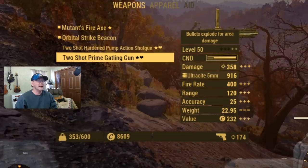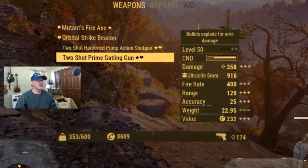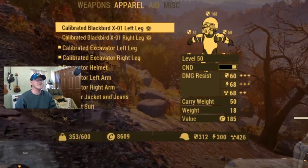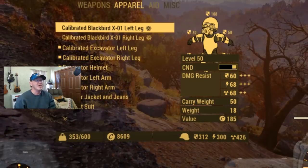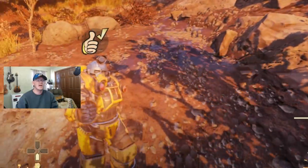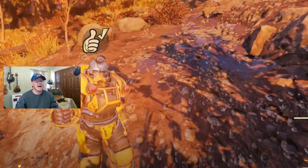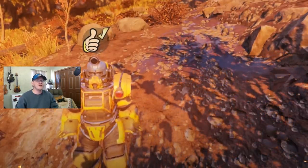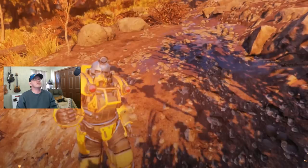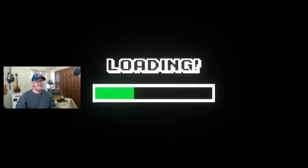I'm at 600 pounds carry weight. Even if you exit and re-enter your armor and lose that extra 100 pounds from the exploit, you're still going to be at 500 carry weight, which is very impressive for farming materials. That should give you more than enough to do what you need to do. That's the entire process of how I got my carry weight up to 600 pounds — I hope you found this helpful. Give it a thumbs up, let us know in the comments what carry weight you achieved or any tricks of your own. I appreciate you watching and we'll see you next time.